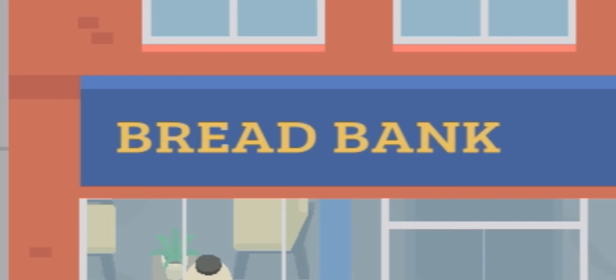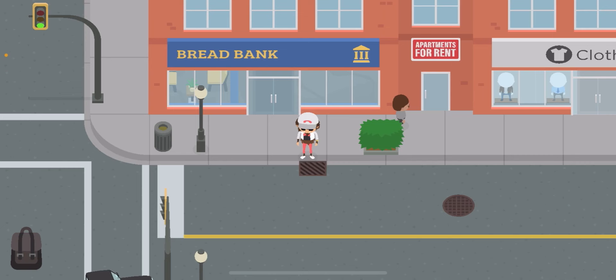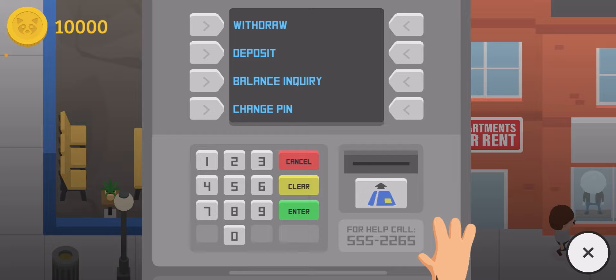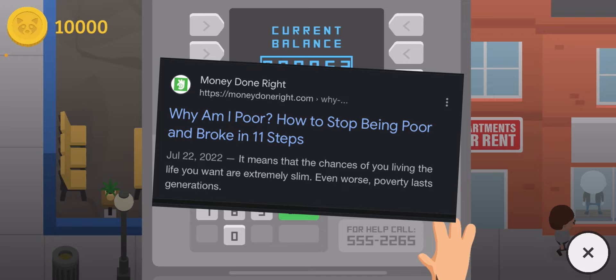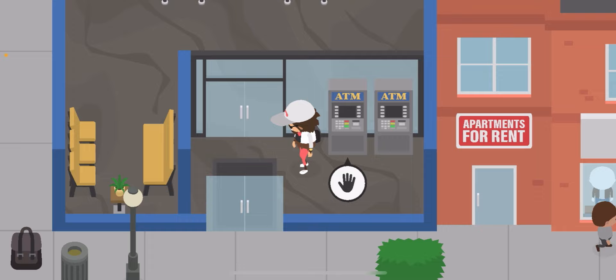Alright guys, so today we're at the bread bank and I wanted to talk about something. You might notice that right now I only have 800,000 coins. I'm so poor, I don't even have a million. But today I'm going to fix that, because today I wanted to make a million coins in Ziggy Sasquatch.